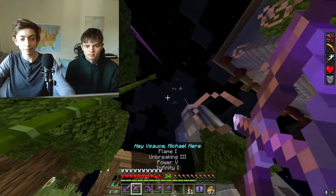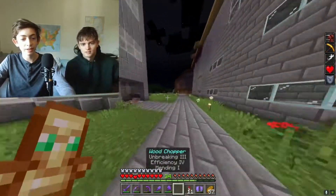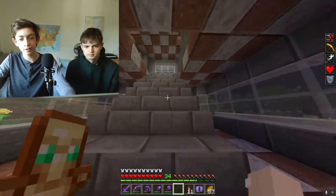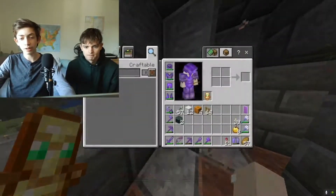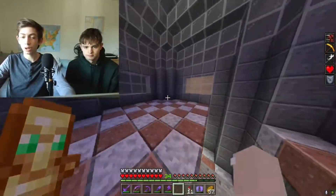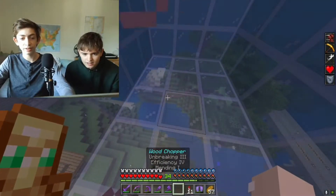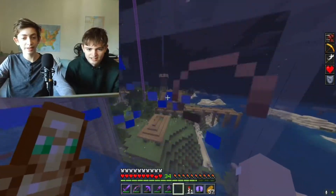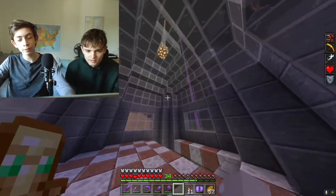Then we built this tower — I just built it because I wanted to build something. There's no real purpose, but I like the checker pattern. Harry's room is down here. There's a staircase up to the top with a pool so you can look down and get a view. This building also has a glass dome, which is pretty nice.